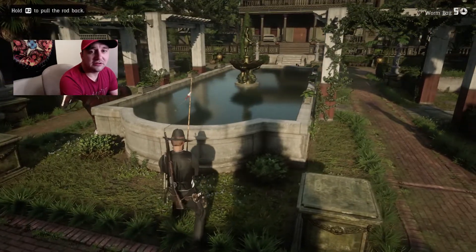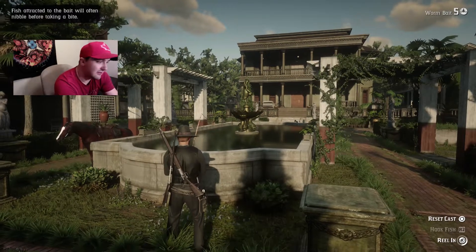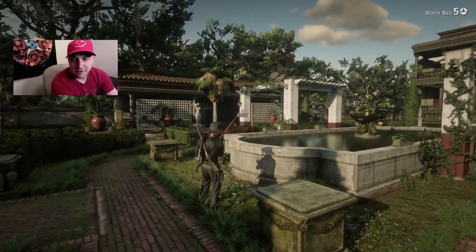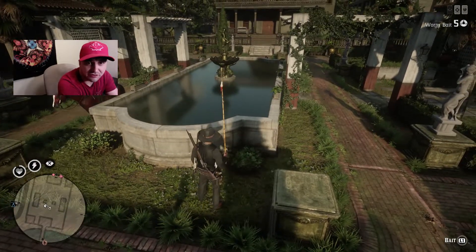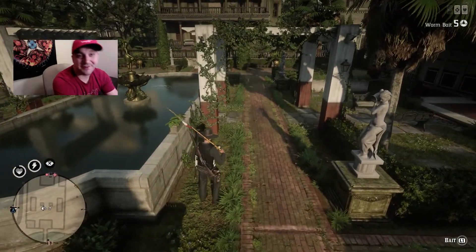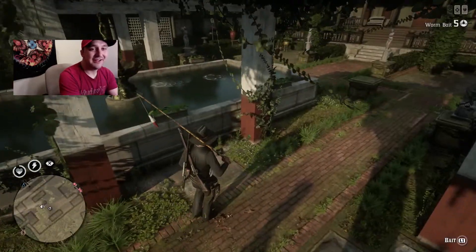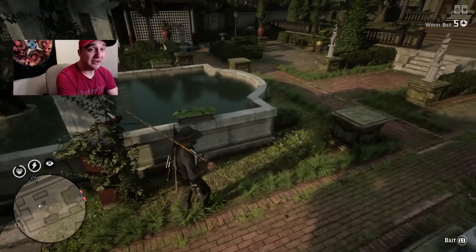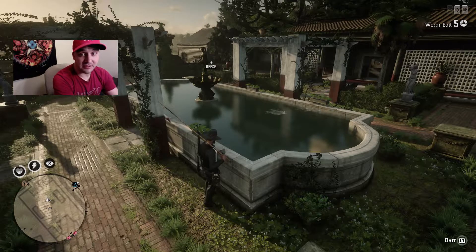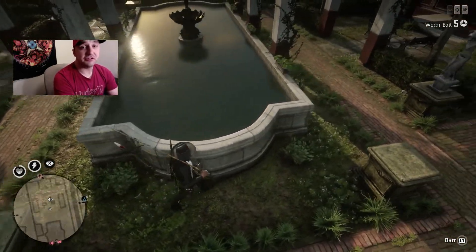What you're gonna do is get into a spot and just toss the line in the water. Let it sit there — you don't have to reel it in to do anything, just let it sit. Reset the cast and as you'll see in the corner, fish are starting to spawn into this fountain! Fish are spawning into this fountain — pretty crazy. Rockstar is gonna patch this really quickly, you know they are. As of December 21st it still works.